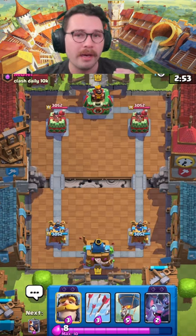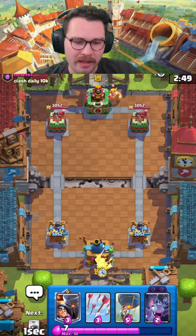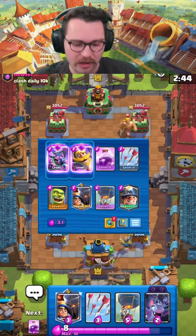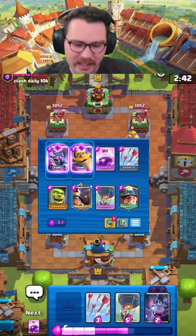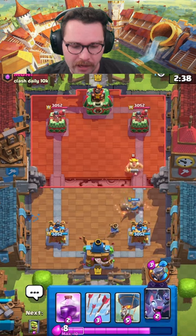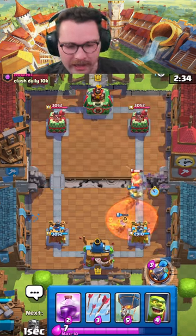Hey, what's up everyone, it's Durky here and today I'm going to be playing with this awesome balloon cycle deck that has the Evo Bats, the Little Prince, and the Evo Knight. I'll go ahead and show it on the screen right now. This deck's a lot of fun — it's number three on Royal API right now, that's kind of how I found it. I'll show you everything I know with this deck and see if we can get some dubs.